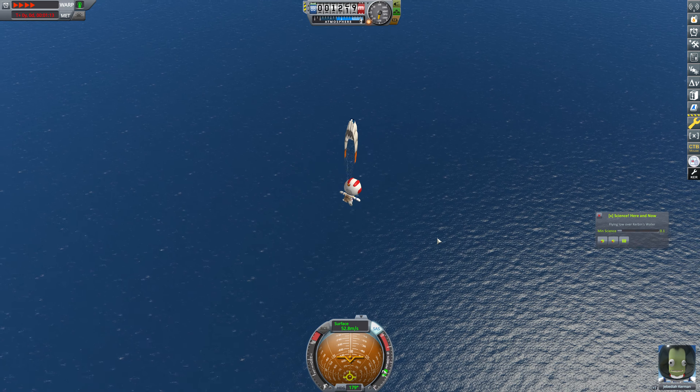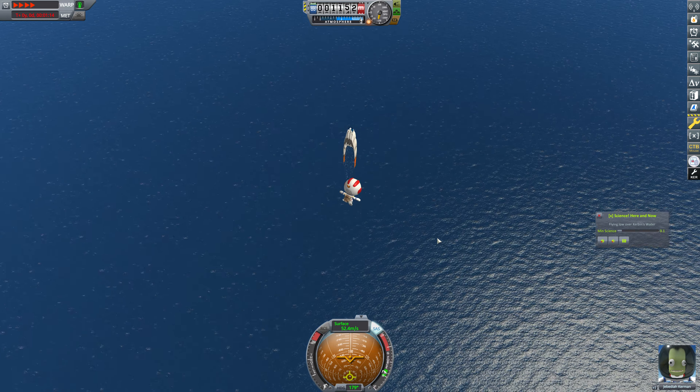We can grab this EVA report - flying low. Jeb is just like, screw this, I'm heading home. Good for you, Jeb. We're just going to head back and recover Jeb. I doubt any of that rocket survived. So we know that we have a spaghetti problem - no doubt about that. We're going to have to collect enough science to get some struts before we can really proceed here. That's very, very clear.